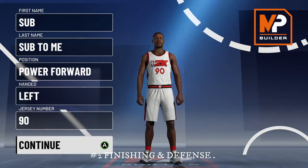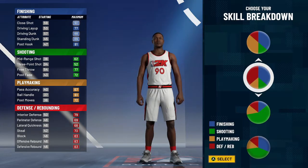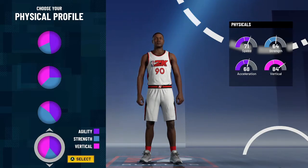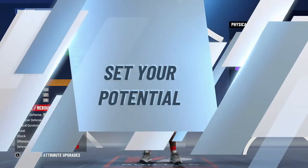For the second build, this is a power forward again and you're going to go with the pure slashing and pure defensive pie chart. You start off at an 88 driving dunk, 89 standing dunk, 90 close shot, 83 rebound, and 83 block. If you want more of a slashing build, don't go with the speed pie chart — go with the default pie chart and you'll still have good speed and you guys will be dunking like crazy.